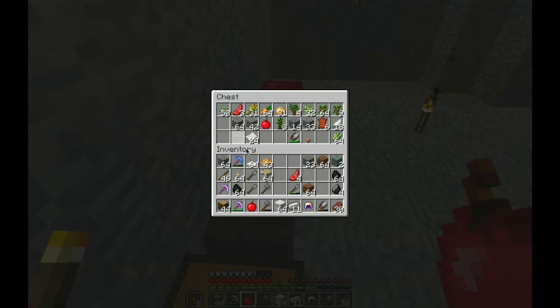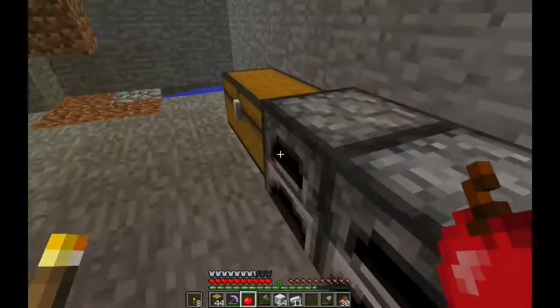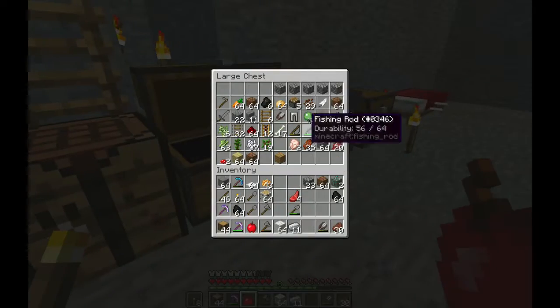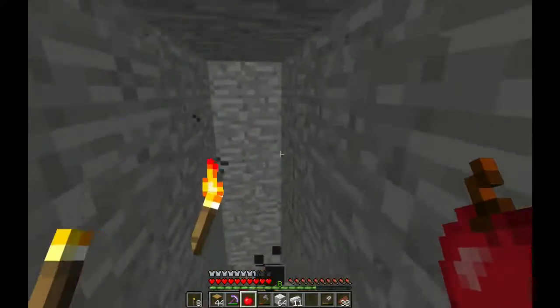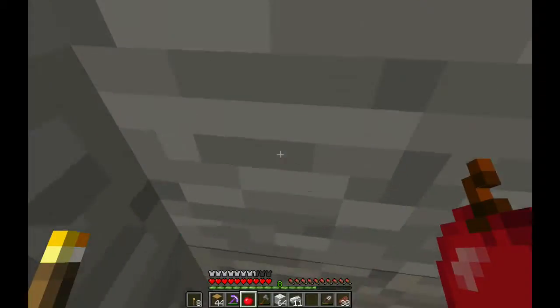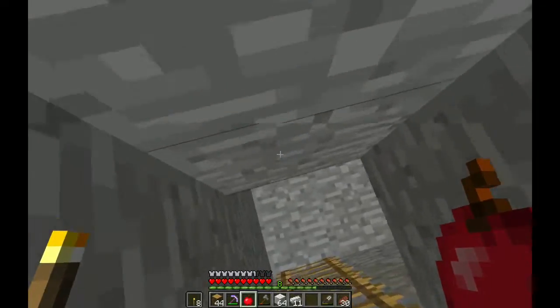I don't really need the gravel. I'll take the iron back. Don't need the flint. Have a stack of dirt. Let's go check this - just nothing in it. Is there actually anything in here I need? I don't think so, let's go. I like how I'm still wearing armor despite the fact that there are no mobs.